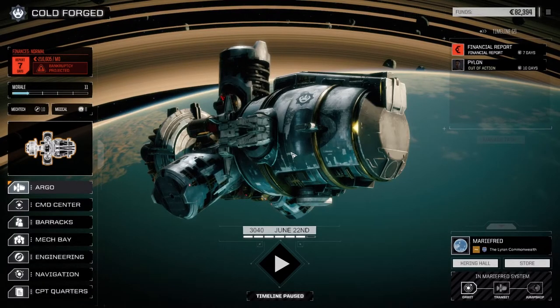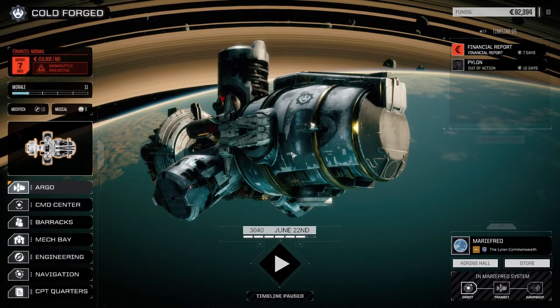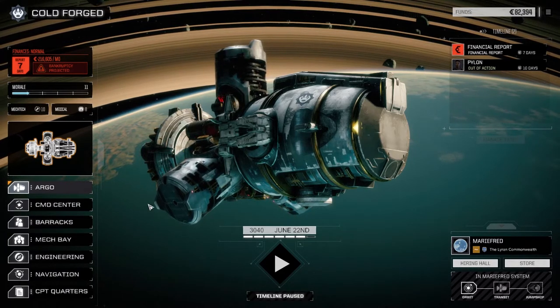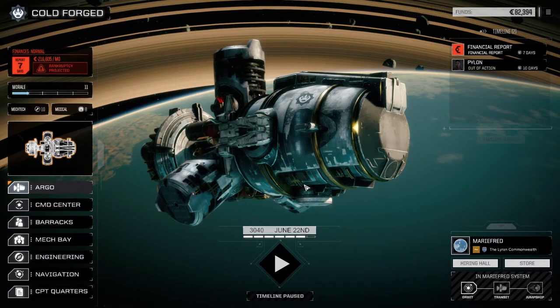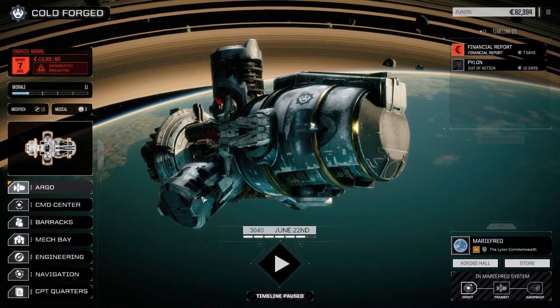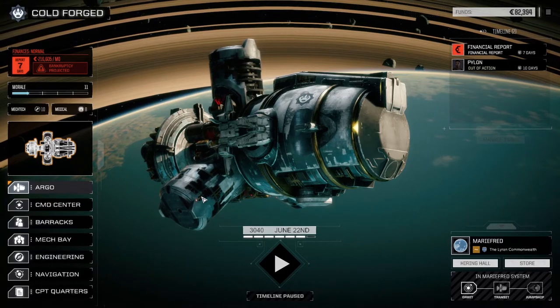Hey, welcome back to another episode of Rogue Tech Cold Forged. Last episode we moved to Maryfred and picked up an exchanger, which we dropped in the Centurion. It's going to help us out with the heat issue we had on that mech.